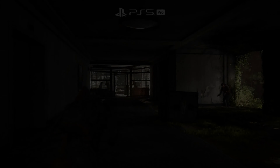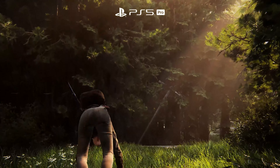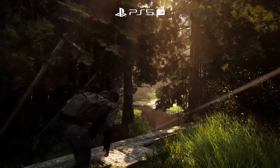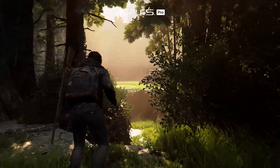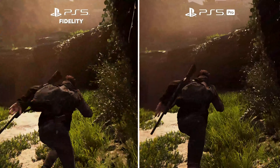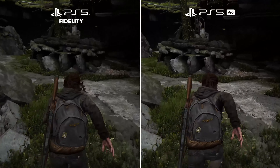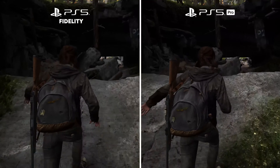Game creators are adding PS5 Pro support to new and existing titles. And with the Big Three involved, the results can be pretty amazing, with graphics showing something like fidelity levels of detail, but at double the frame rate. Here's The Last of Us Part 2 running on PS5 Pro — it has huge amounts of detail and targets a super smooth 60 frames per second. Let's compare this to the fidelity mode on PS5, which is only running at 30 frames per second and is therefore much choppier.